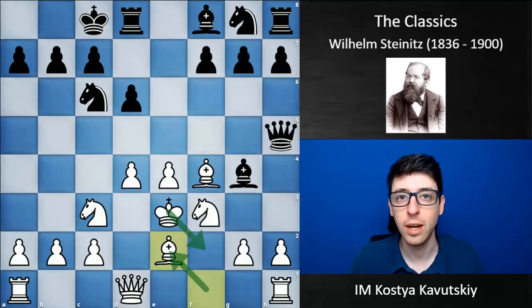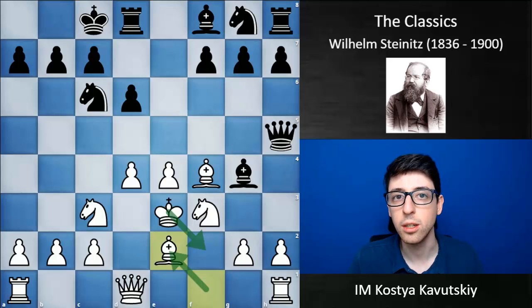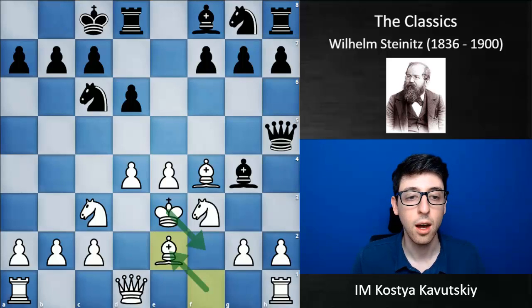Steinitz ended up winning this game in really nice fashion. Steinitz was basically considered one of the best players in the 1860s and 1870s, but he wasn't the official world champion until he won a match against Johannes Zuckertort — another one of the top players from that time — in 1886. Zuckertort actually did really well in their match; he won the first four out of five games, but ultimately lacked energy, and as the match dragged on, Steinitz kept winning more and more games and eventually emerged victorious.